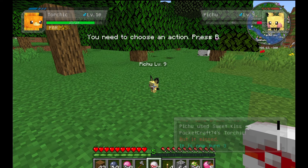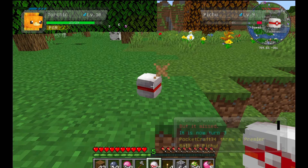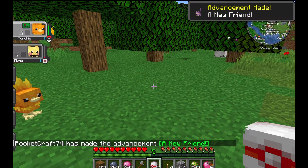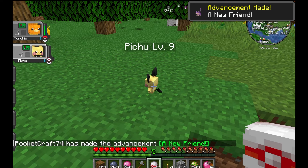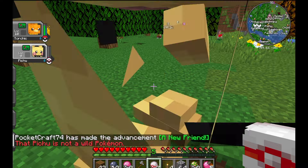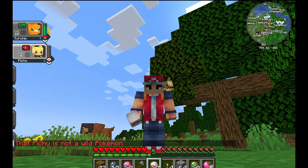He popped out, but that's okay — we have another chance. We'll throw another Pokeball at him. There we go! Welcome our newest team member, Pichu. And Pichu is one of the Pokemon you can put on your shoulder, so now we've got this little adorable guy sitting right here on our shoulder.